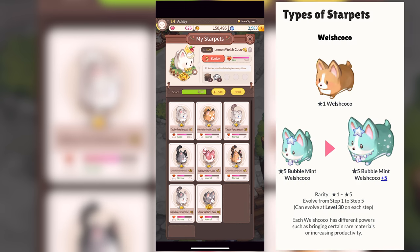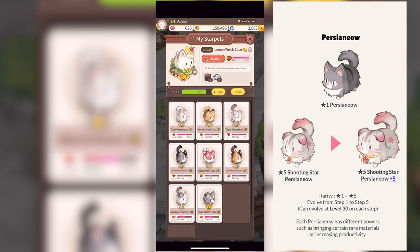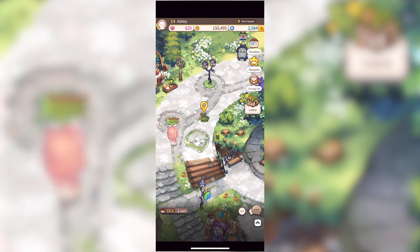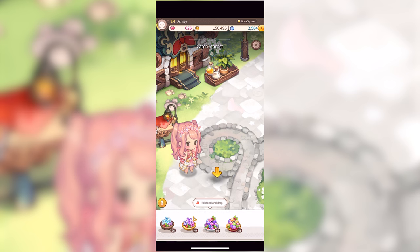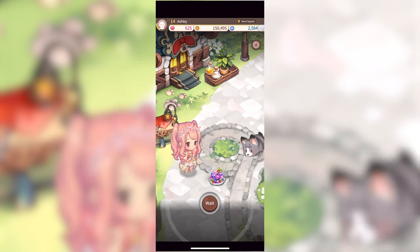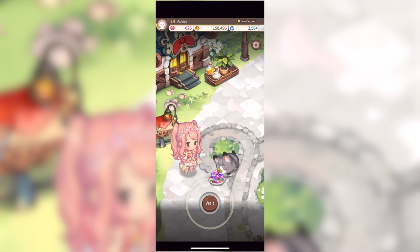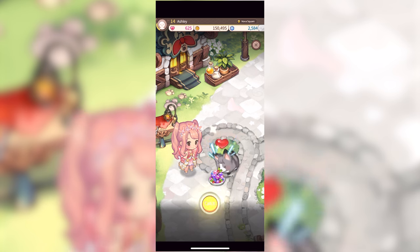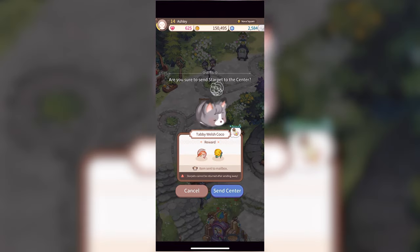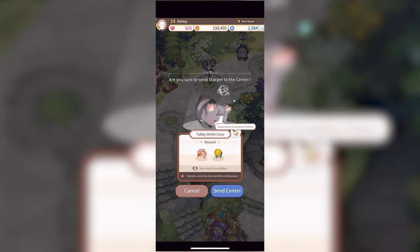To tame a star pet, go to the square and look around. Star pets are hiding behind these bushes that are randomly placed all around the square. Click on a bush and lure a star pet out with your choice of star pet cookie, star pet jelly, or charming star pet jelly, and wait. A star pet will be lured out to eat and you'll see a button appear telling you to wait. As soon as the button shines, click it to tame the star pet. You can choose to keep the star pet, or you can send it to the center, forfeiting the star pet but gaining rewards in its place.